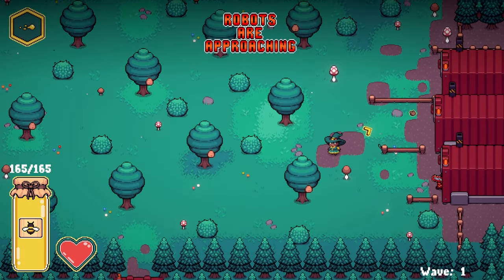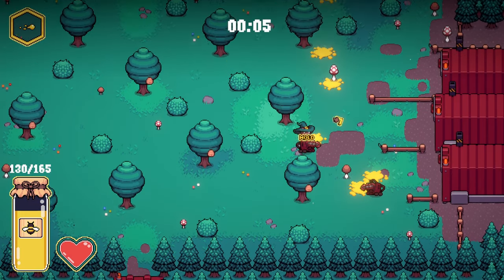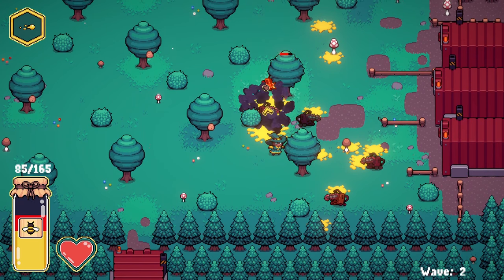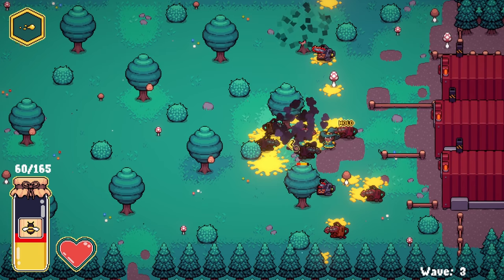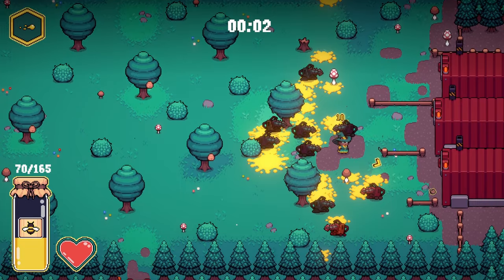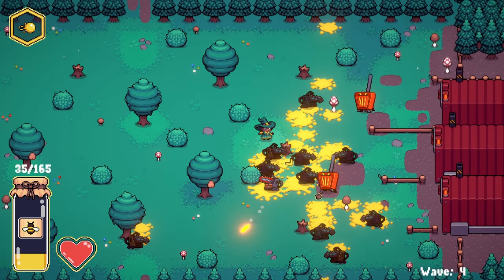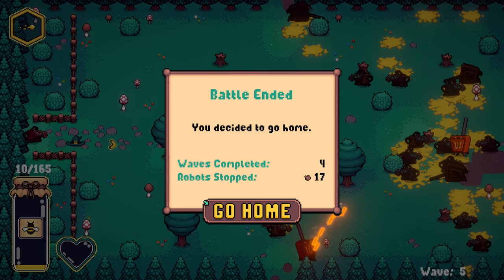Let's use just the regular shot to start. I want to destroy you, robots. They use flying bees if they destroy these hornets' nests. Can I pick up some honey here? Yep. Let's switch — boom. That's better to use when they get in close with each other. Grab some more honey back. The ones that are still lit up show me which ones have honey in them. That's interesting. I'm out of honey — I think they're all depleted. 17 robots stopped, four waves completed.